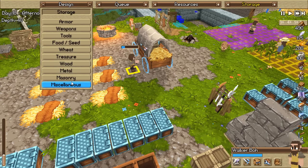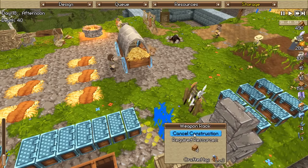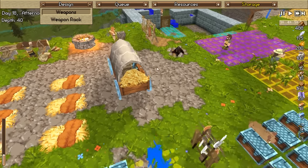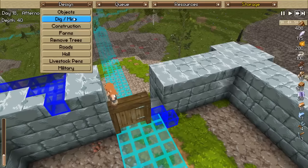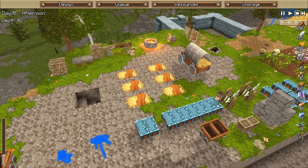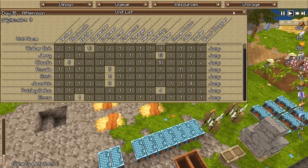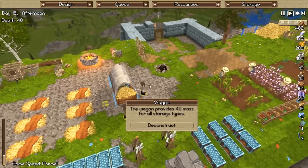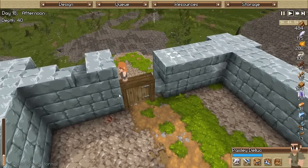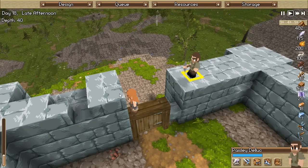I might have to have her destroy a tile so she can get out of there, since they are refusing to build that scaffolding. Let me get one of the miners - I'll have him go over there. He should be able to mine that tile that will allow the trapped person to escape. Hopefully problem solved - she'll have to rebuild it, but at least she won't be stuck anymore. That's only if he decides to do the job though. There we go - excellent!